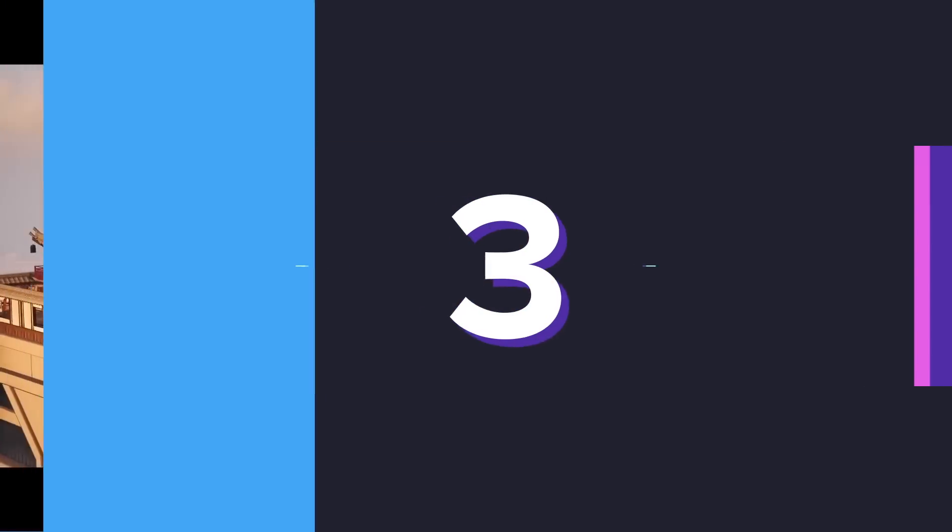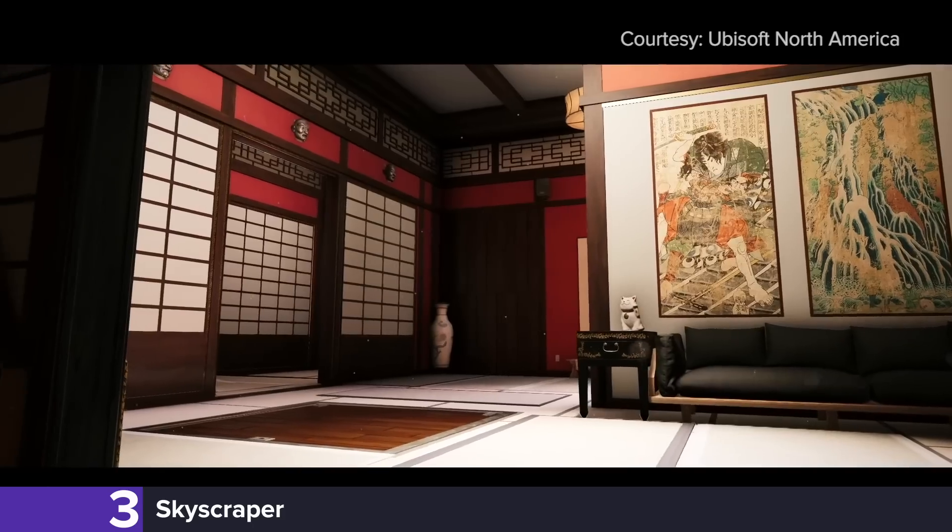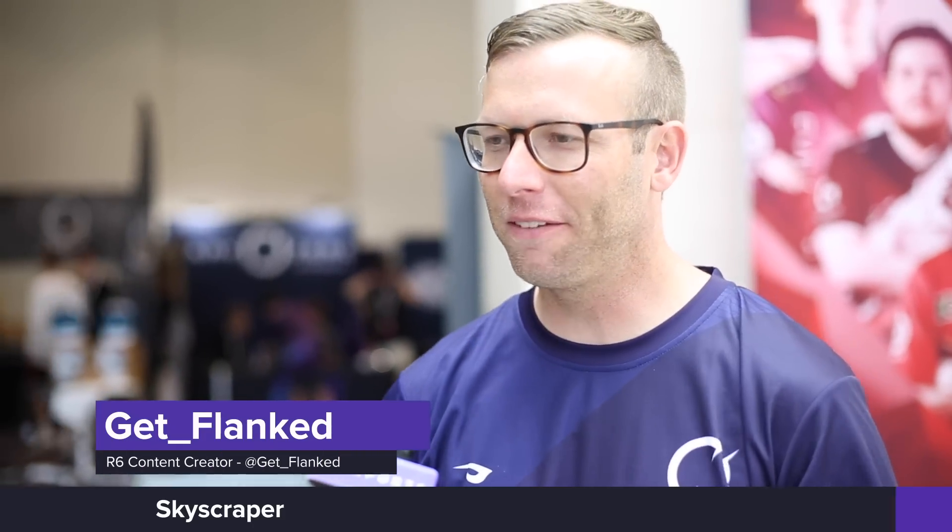Coming in at number three is every ranked player's worst nightmare: Skyscraper. What happens on Skyscraper isn't actually Rainbow Six Siege — it's some sick variation of the game. All the windows, all the balconies on Skyscraper — it seems like every gunfight takes place through a window or a door from outside to in. I like newer maps where they give buffer rooms around the objectives and allow you to get inside and clear corners. Skyscraper is by far my least favorite map in the game.